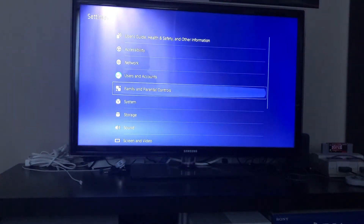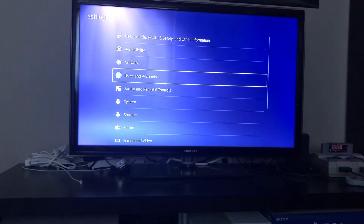And then go to User and Accounts. You should see User and Accounts — it would be the fourth one, right under Network and right above Family and Parental Controls.